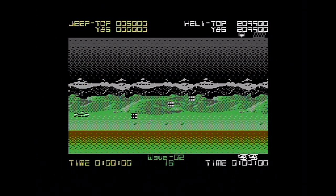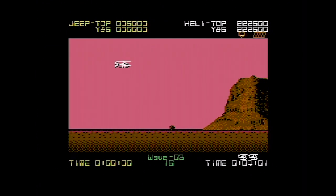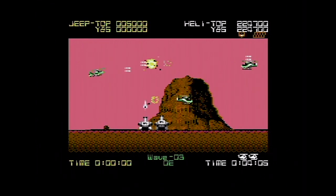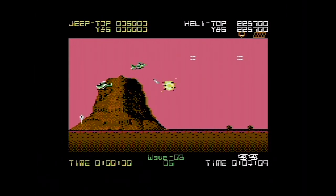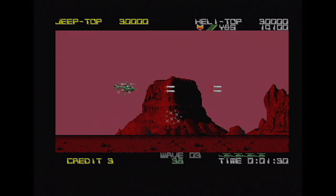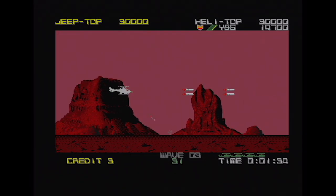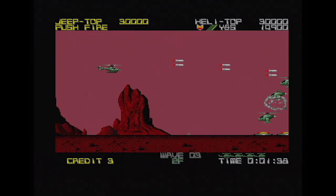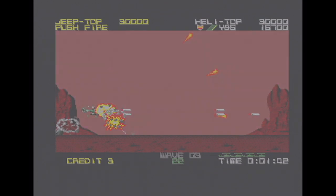There's no MSX version of this game, which is odd for a 1989 game — quite a few games around this time managed to get MSX conversions. There is a Nintendo Entertainment System version though. On level 3 of the Amiga, there are no copper effects in the background, which you might have expected. Graphically the Amiga looks very similar to the ST.